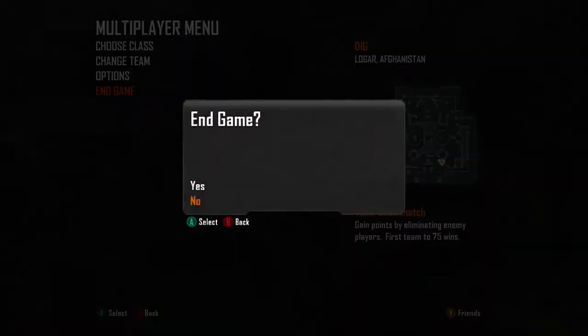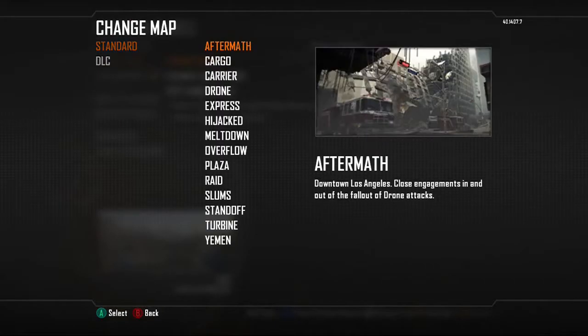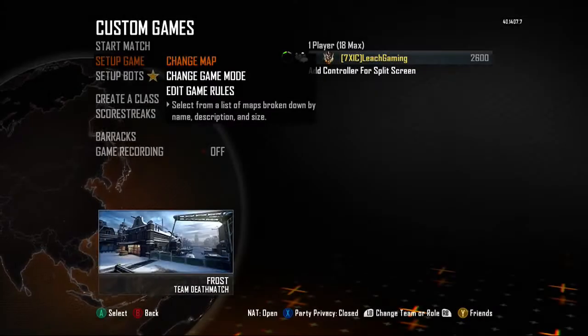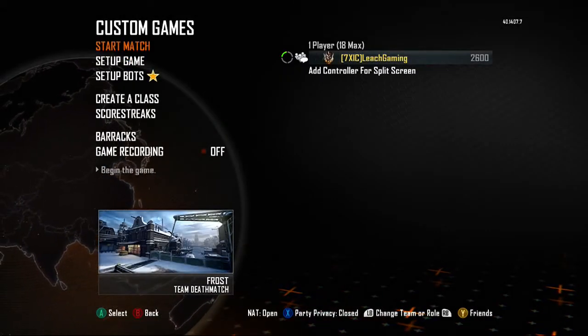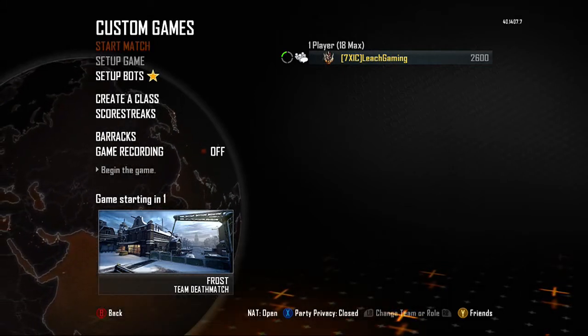One thing about the Xbox One — they don't have that big fat button in the middle where you can accidentally press it. So, next map is Frost. I'll be the judge of this one. Dig — I'll give it an 8, maybe 8.5 out of 10.